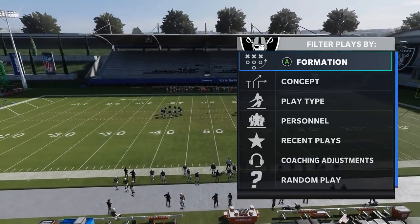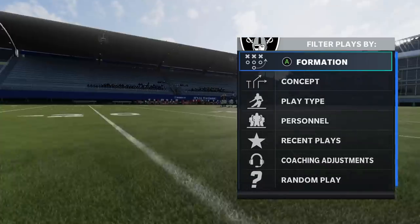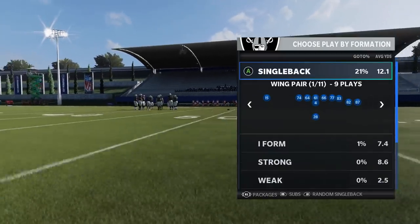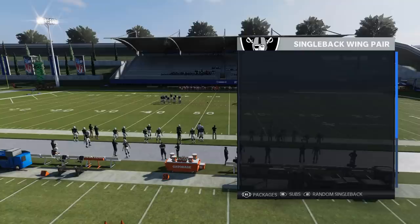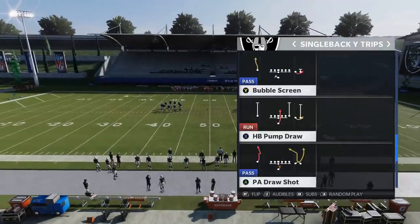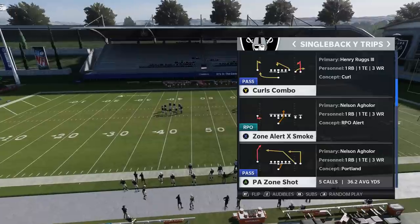Welcome back, YouTubers and Madden fans. This is Madden Money Shot, sniffing out the Madden cheese as always. Got some passing plays for you guys today — more importantly, one passing play that can home-run just about any defense in the game. I'm in the Raiders playbook, which actually has this play in two different formations, but the play itself is going to be in most playbooks.